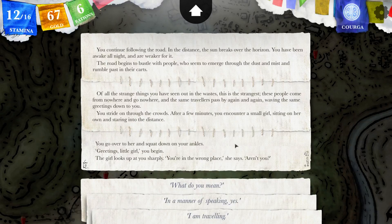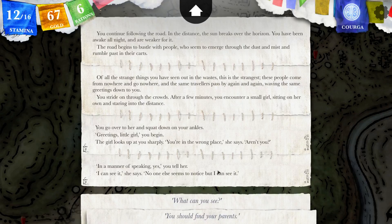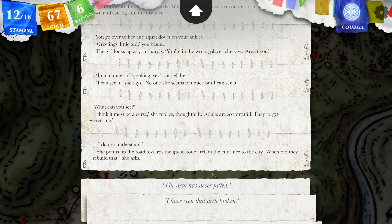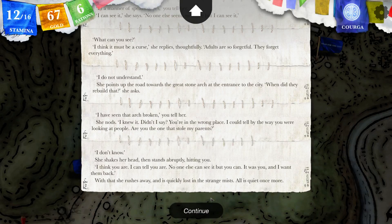The girl looks up at you sharply: you're in the wrong place, aren't you? Well, in a manner of speaking, yeah, you tell her. I can see it, she says — no one else seems to notice, but I can see it. What can you see? I think it must be a curse, she replies thoughtfully — adults are so forgetful, they forget everything. I do not understand. She points up the road towards the great stone arch at the entrance of the city: when did they rebuild that? I have seen that arch broken, you tell her. She nods: I knew it — you're in the wrong place. Are you the one that stole my parents? I don't know. She shakes her head, then stands abruptly. I think you are — I can tell you are. No one else can see it, but you can. It was you, and I want them back. With that, she rushes away and is quickly lost in the strange mists. All is quiet once more.